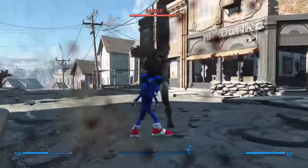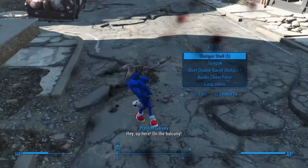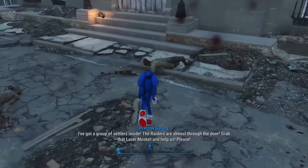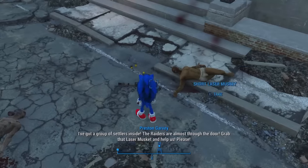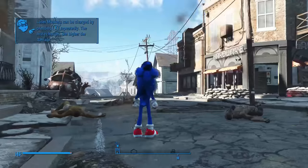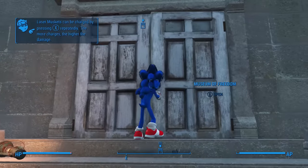You can also still perform the advanced third person takedowns and moves. I even managed to perform a combo with Preston as I tripped one up right as he fired. You may have also noticed I was able to move while the Raider was still being thrown — turns out, due to the speed I'm moving at, I'm able to get control before the animation finishes, meaning I can potentially combo with myself.